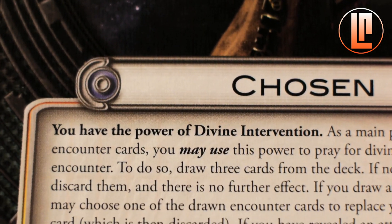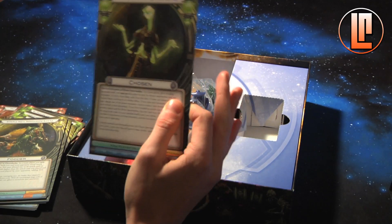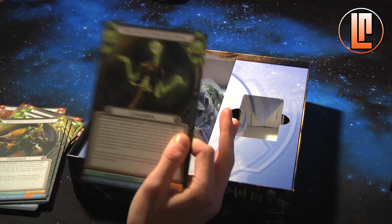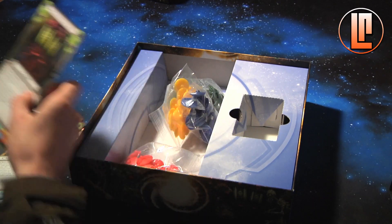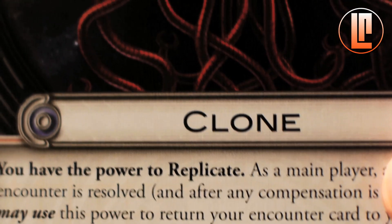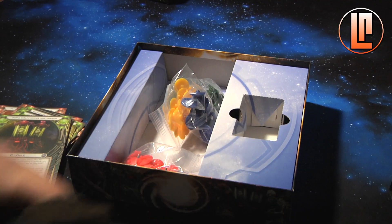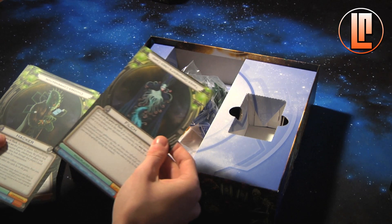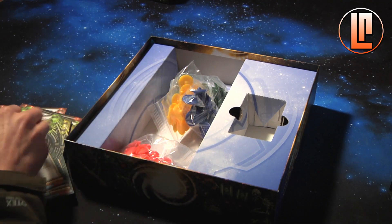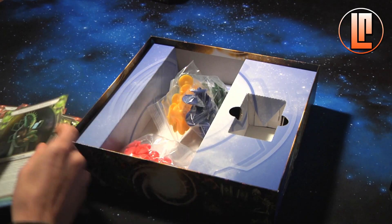The Chosen has the power of divine intervention - I think he can start praying before he draws a card and might draw the right card. The Clone has the power to replicate: whenever he plays an attack card he always gets it back, so he never loses his attack card. The Filch has the power of theft - you can steal cards. The Hacker can hack cards from other players.